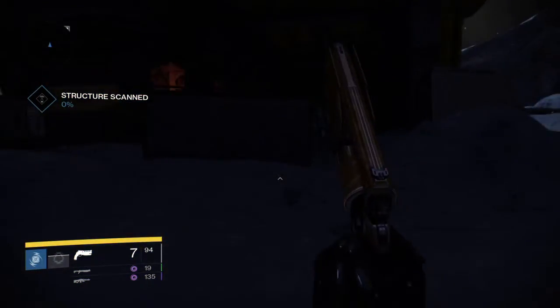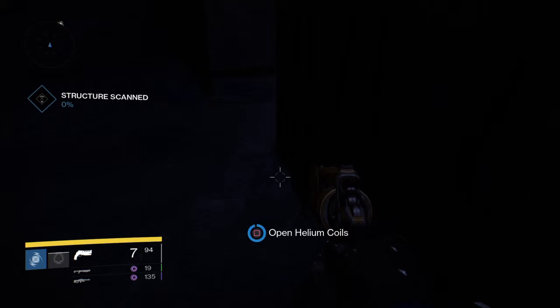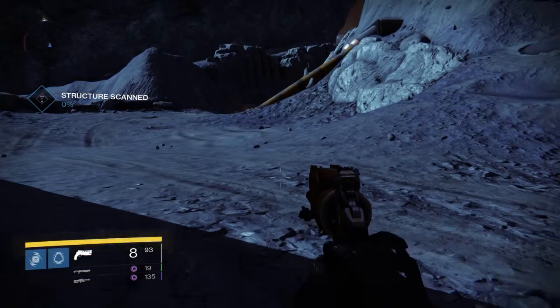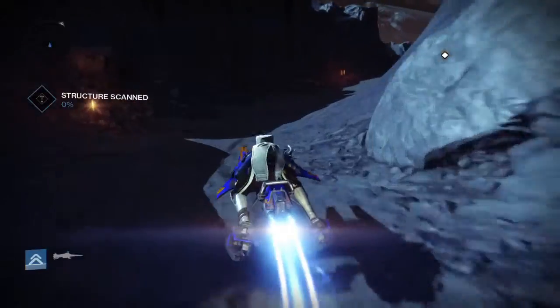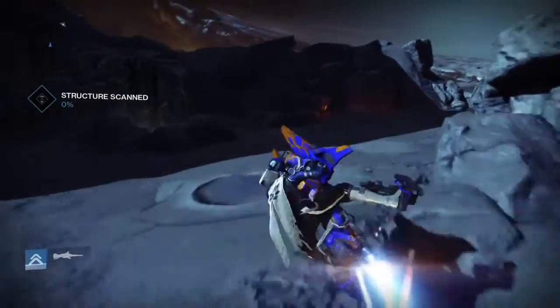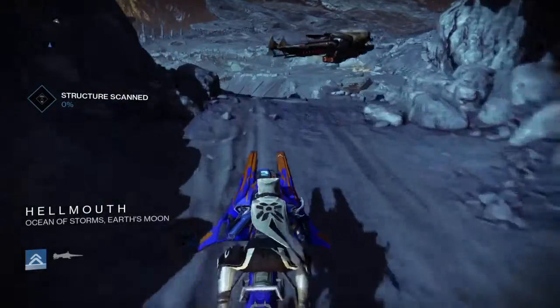Scanning the structure - found some helium coils, which are good for upgrading. I'm currently using the hand cannon which was given to me by Eris from the Dark Below downloadable content. I don't normally use a hand cannon but this one is actually quite good and quite powerful, so I'm going to concentrate on upgrading it for a while.